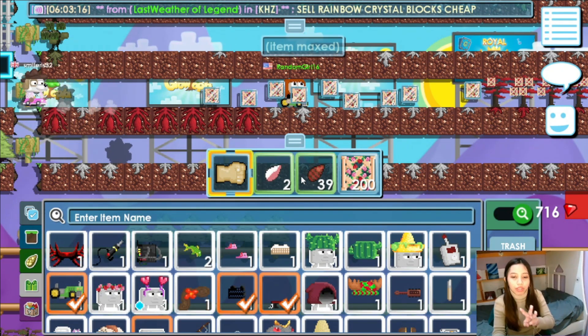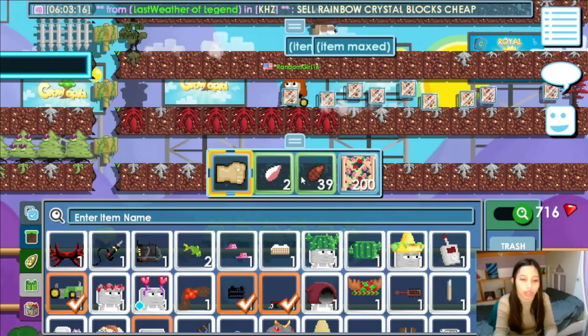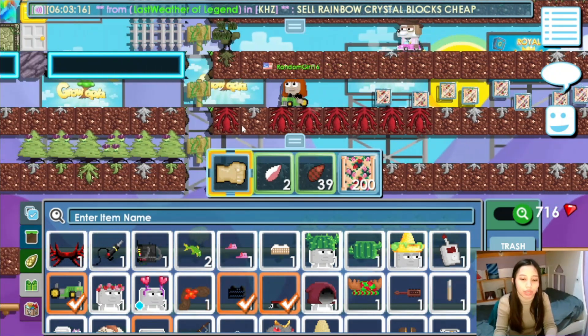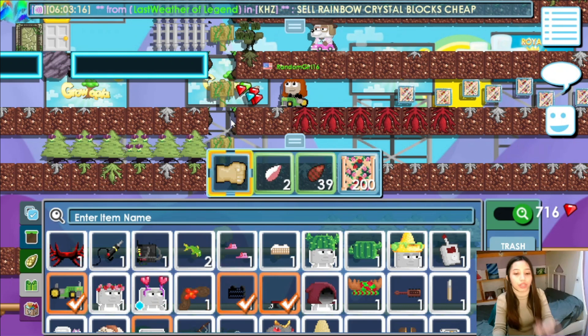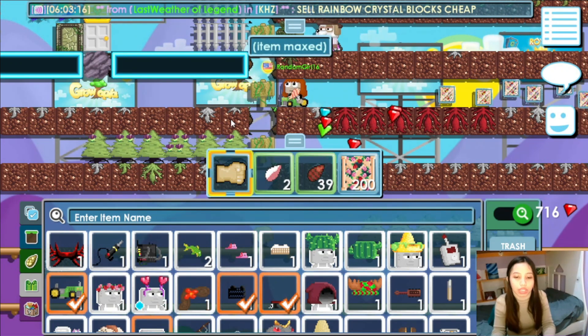Let's go to 3 levels. The first level, second level, and third level. What you see here — the ones that are red — they are already maxed to the third level. This is the fourth time, so I only need to punch it.